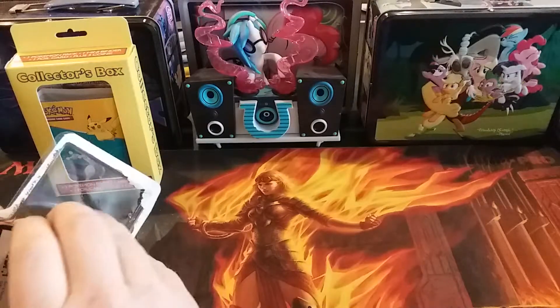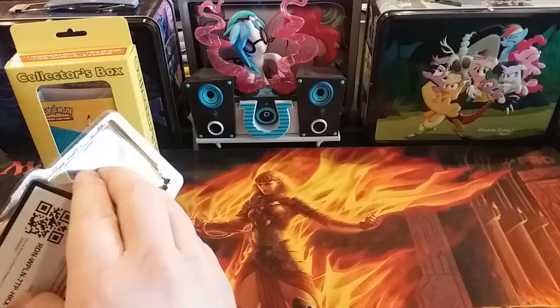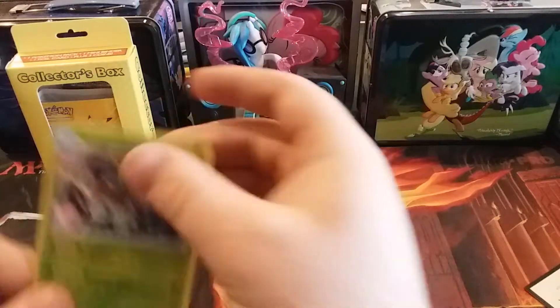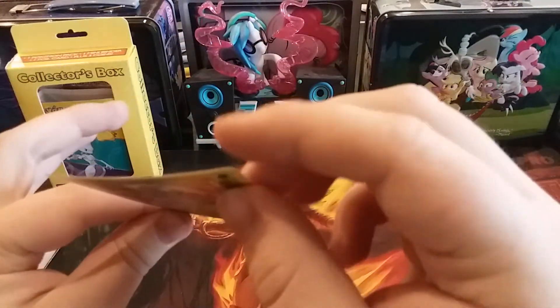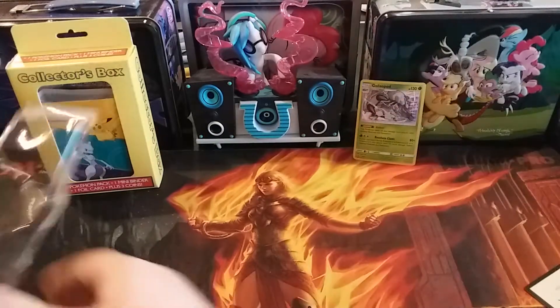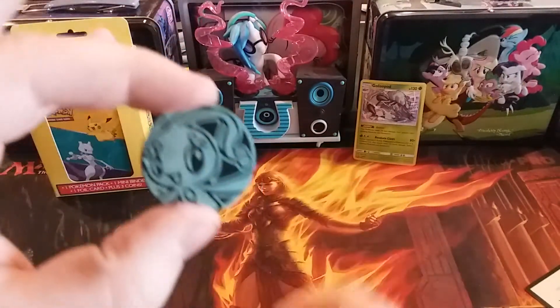Let's see if we can get this out without ruining the card. There we go — there's our Golisopod. Little dent, and there's a pretty good dent in that corner, so we'll put that in the back. And we also got a Manphy coin.